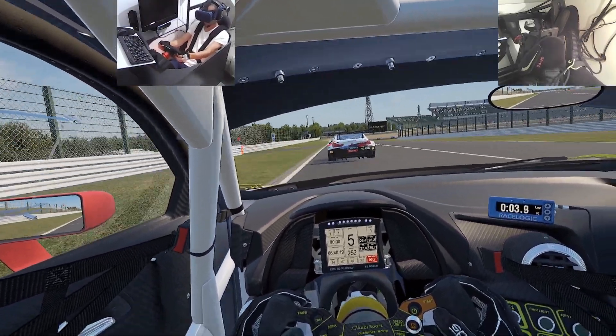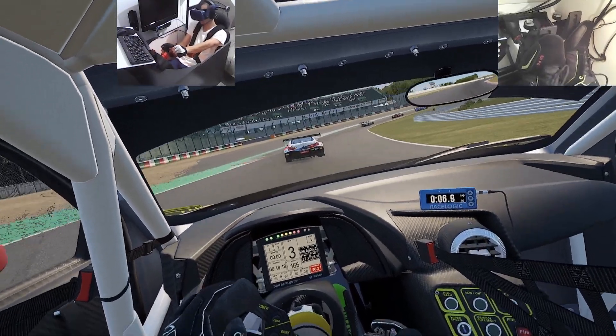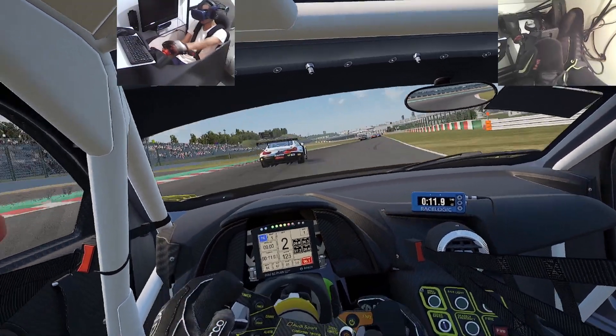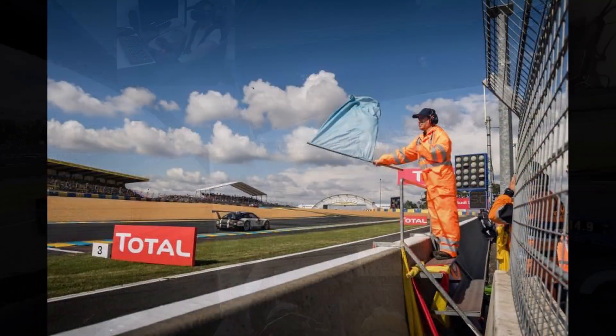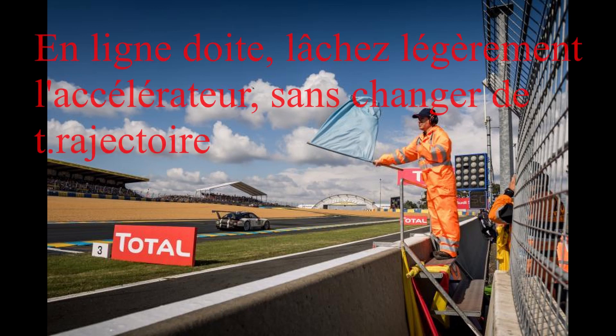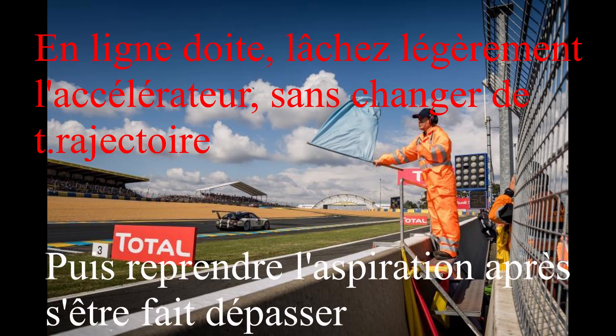Vous allez perdre très peu de temps parce que vous allez quand même engranger de la vitesse dans la ligne droite et dès qu'il est passé vous vous remettez derrière. Ainsi vous arriverez dans la zone de freinage correctement et vous perdrez beaucoup moins de temps. Si par contre vous accélérez à fond dans la ligne droite et vous freinez plus tôt pour le laisser passer, le pilote qui vous double va être obligé de freiner à côté de vous, pas dans la vraie zone de freinage, ce qui lui fait perdre du temps. Et comme vous devez le laisser passer, vous perdrez encore plus de temps. Le mieux c'est de relâcher un petit peu l'accélérateur, faire du lift dans la ligne droite — en plus vous économisez un peu d'essence — et le laisser passer.